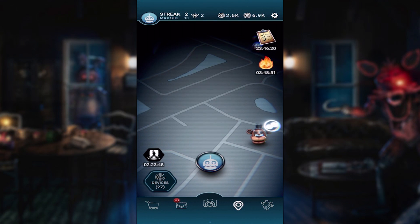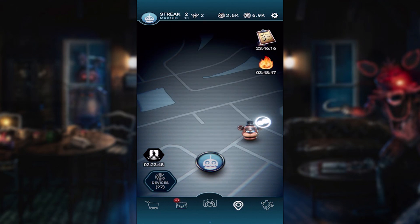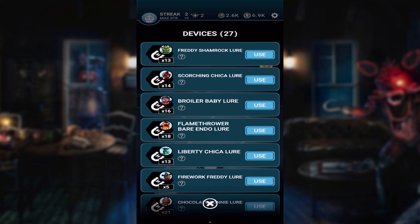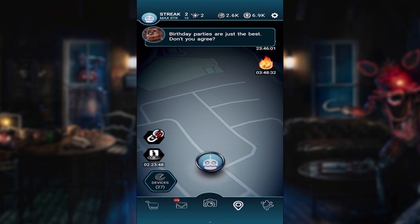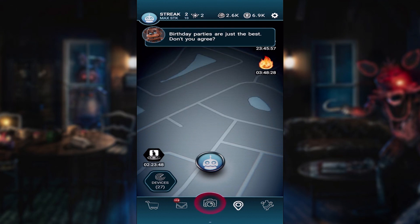Okay, so where are the other Chicas? There's a Freddy sent by one of you guys, a Bonnie. I don't see any other Chicas — maybe we used them all. I'm gonna go use one more just to see and find out what happens. Where is Scorching Chica? Because I know I used one Broiler Baby because I mistook her for Scorching Chica. It says I used one but it doesn't say how many I used. Yeah, that just fades away.